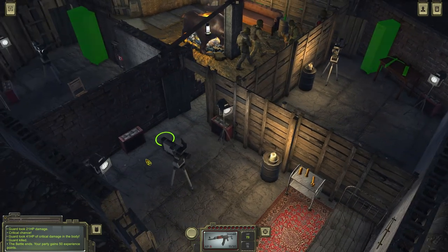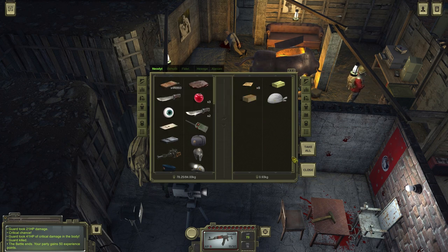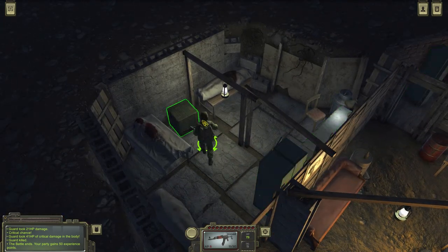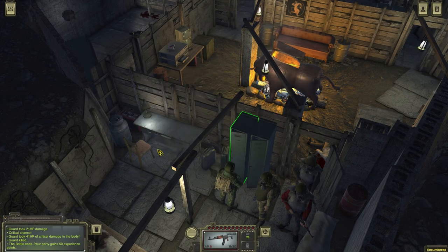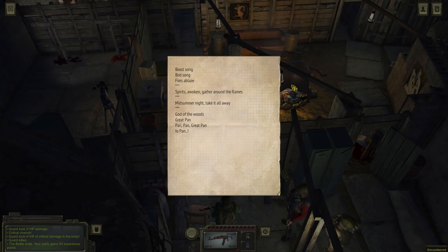Some scraps. What the hell is this thing? Eight condoms. I really don't know what to think about this place, but holy fucking shit, it's terrifying. A rope. And the side of this thing? Gasoline — I can actually take that. Pistol, ammo, armor penetration — armor is always good. A poem: 'Beast song, fires ablaze. Spirits awaken, gather around the flames. Midsummer night, take it all away. God of the woods, great Pan. I.O. Pan.' No idea what that thing is.